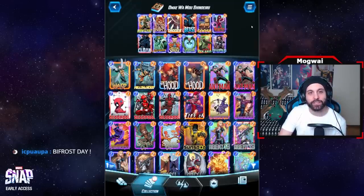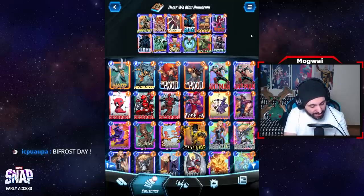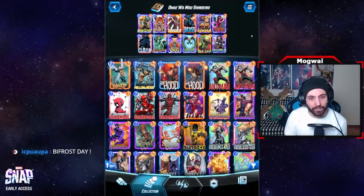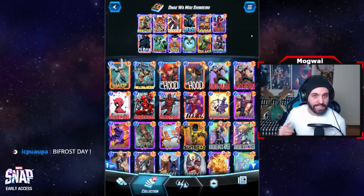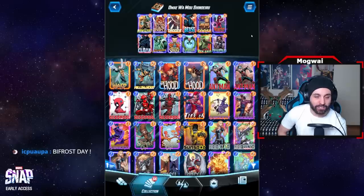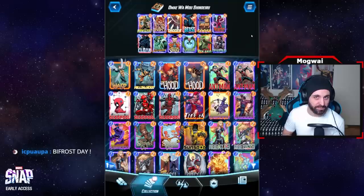We have a deck designed around center movement synergy combined with Beast. I didn't want the run-of-the-mill standard movement deck because those have been tested more than enough and I feel there are a lot of flaws in the standard movement archetype. Heimdall is extremely telegraphed and moves everything, which makes my end game very predictable and limits my decision making.